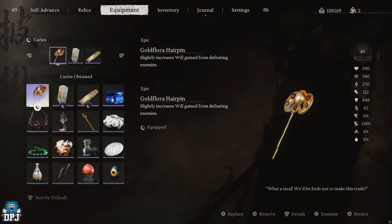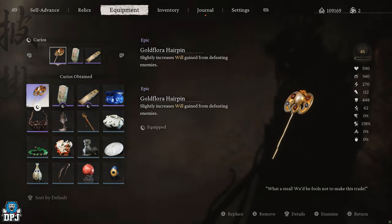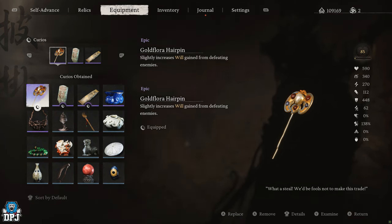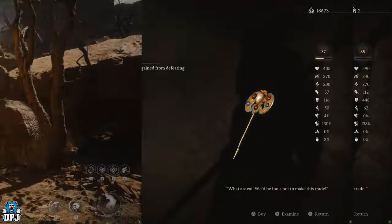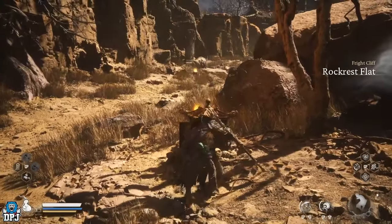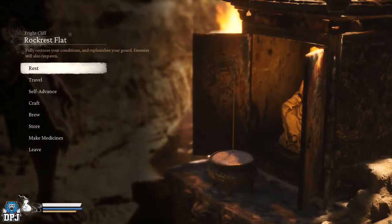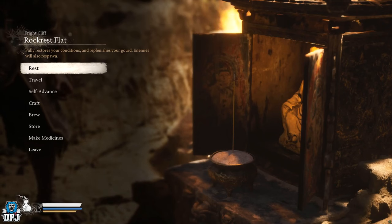The first one we will cover is the Gold Flora Hairpin. This is an item you can unlock first and it's within the Chapter 2 area or region. It comes from a secret vendor which I've already made a video on, but I will just repeat what's needed right here. This starts from the Chapter 2 area of Fright Cliff and the Shrine of Rock Rest Flat. From this point, you'll want to head into the cave behind you and follow the path I take on screen now.